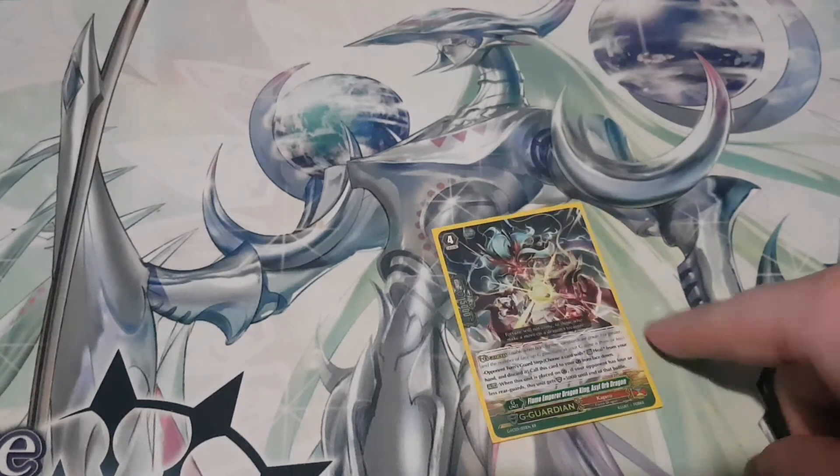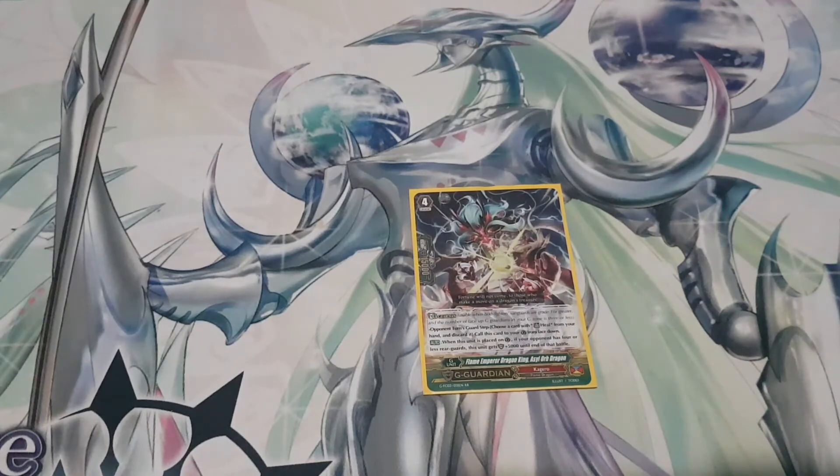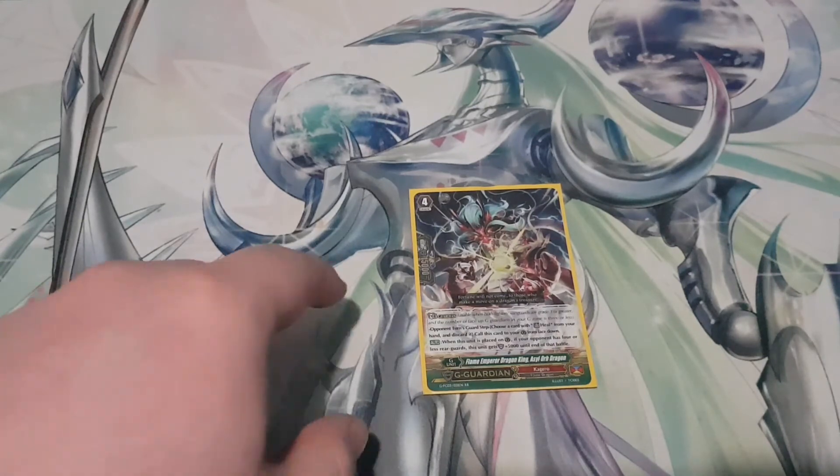I play one copy of Flame Emperor Dragon King Asyl Orb Dragon. When placed, if your opponent has four or less rearguards, this unit gets 5,000 shield until end of turn — it's a 20k shield, pretty easy to achieve. Your opponent will find it really hard to have a full board against this deck, with the exception of decks like Gold Paladin, Royal Paladin, or Pale Moon that can fill their board quickly. Generally works about 90% of the time.